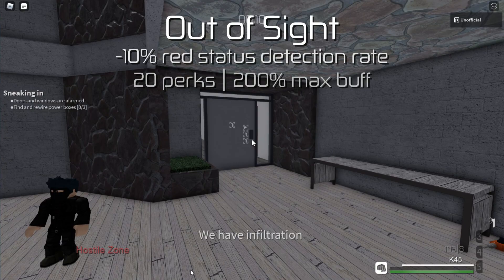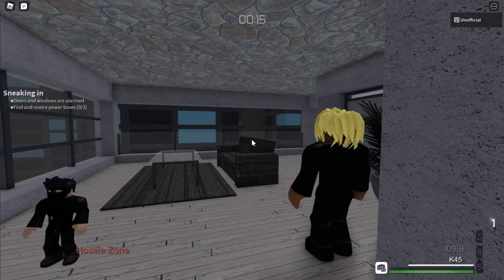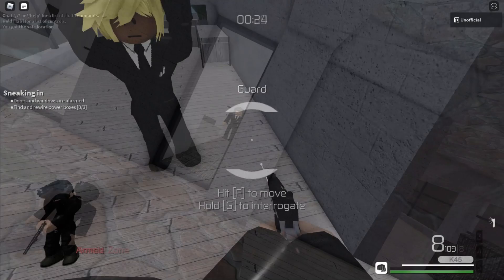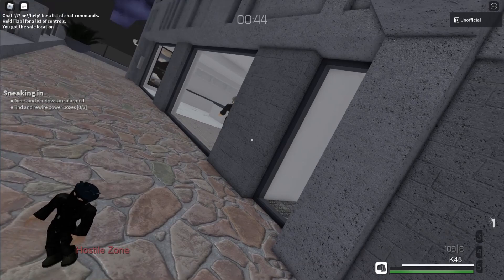The first perk we'll cover is Out of Sight, which makes NPCs detect you 10% slower per perk. This only applies when you have a red status like suspicious or armed, though this also includes the white trespassing status. Although red status detection is always fast, at least in the upper difficulties, having enough Out of Sight perks at least gives you time to react instead of being detected almost instantly.